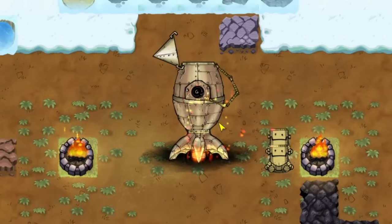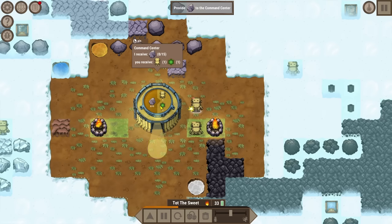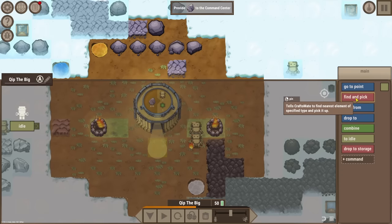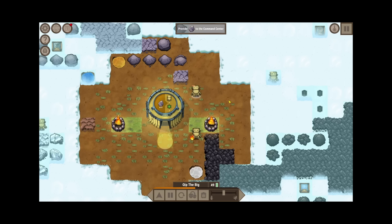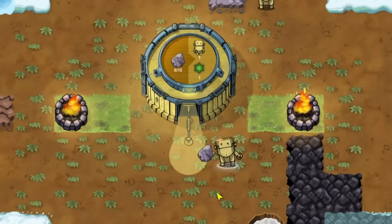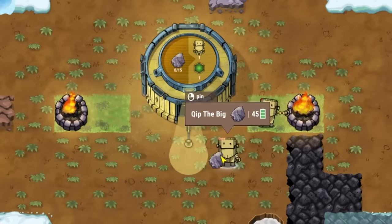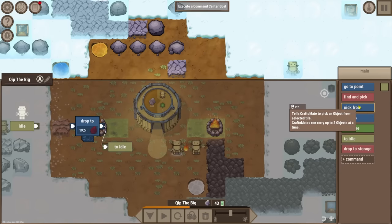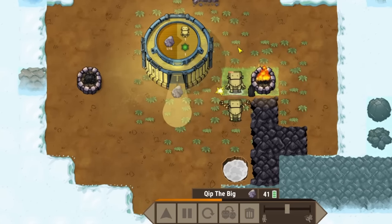That gave us another robot and the ship just modified itself into a command center! Now we need to provide stone to the command center, which we can have the big robot do for us. Let's go back into the programming - find stone, deliver to here, then idle. But he's playing keep away with the arm of the command center. Silly - instead of finding and picking, we need to pick from a specific spot. Now he delivers it to the command center and then goes on his own way.